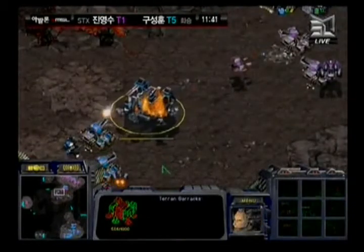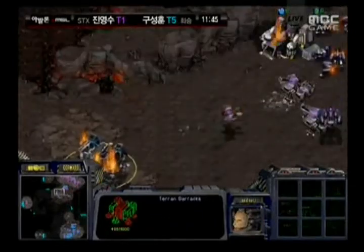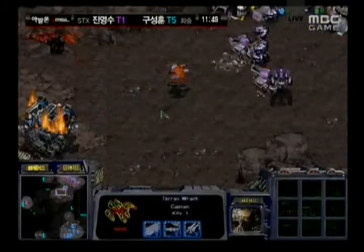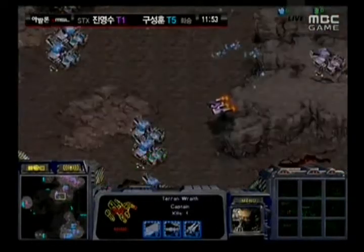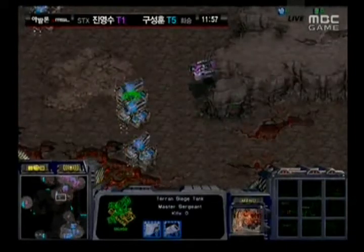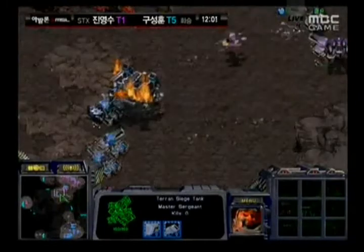Hyde is pressing very hard on Hwasan now. That spotting barracks is being attacked by a Wraith — nothing it can do unless the Wraith moves in very close. It gets a couple of shots off before flying back. Hyde is trying to reinforce his surround and contain, using scans to kill tanks on the ridges, just to make sure Hwasan cannot push out.